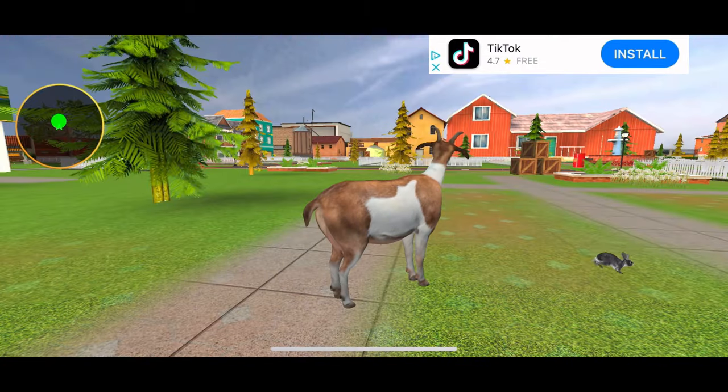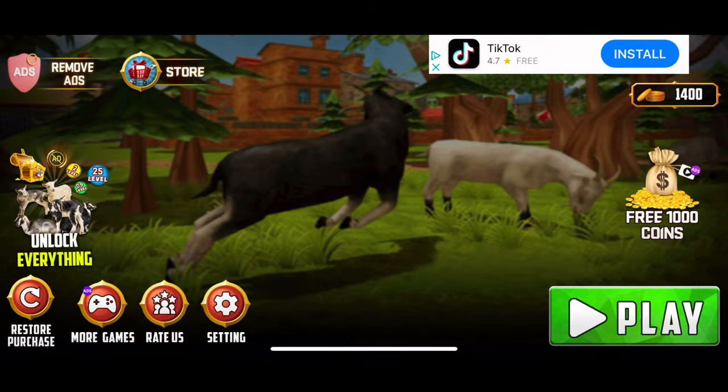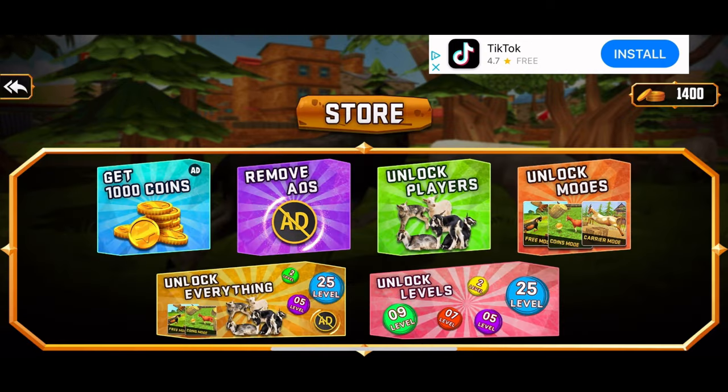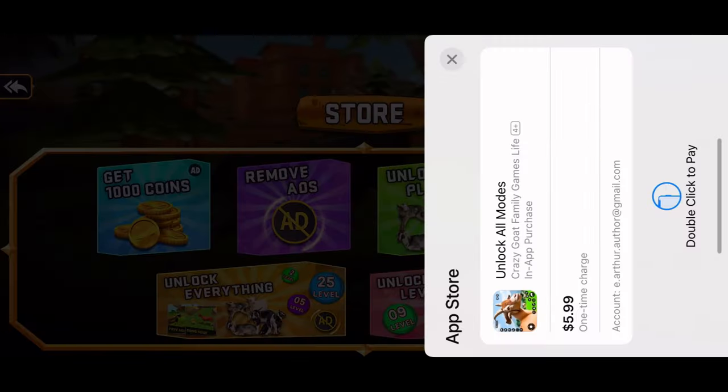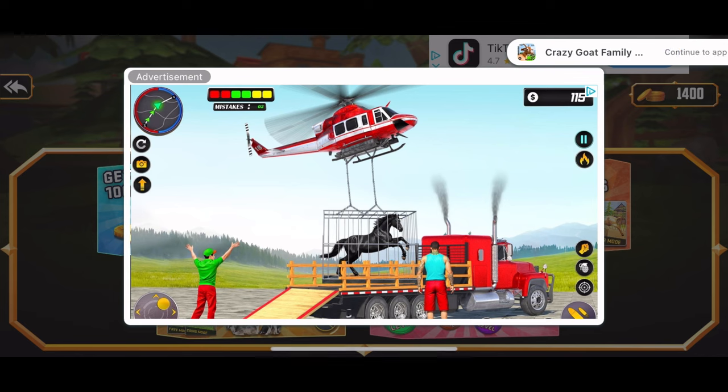Well, I just saved some rabbits. Yay. I want to do something with my coins. Come on, store. Let's try to unlock modes, I guess — that'd be kind of cool. Nope. Like for more. I'll see you guys in the next one. Bye.